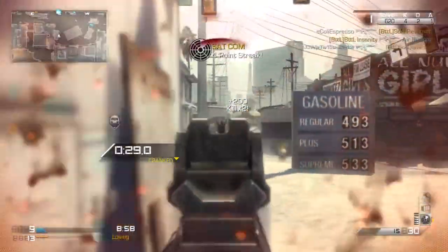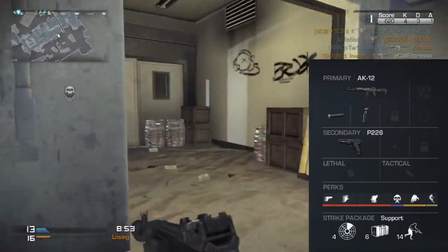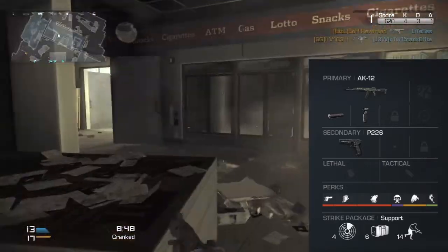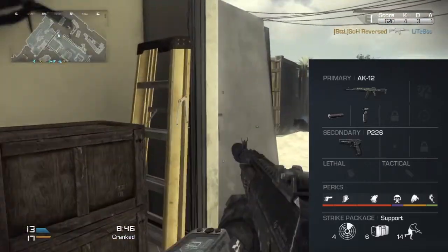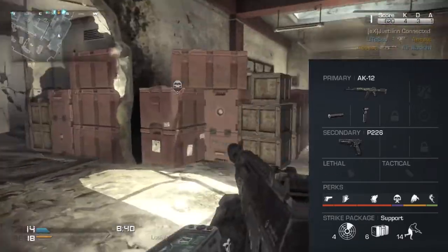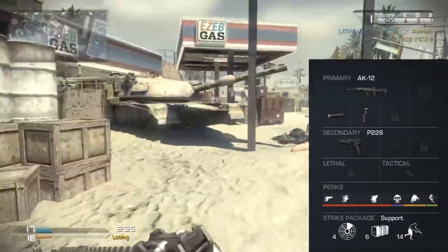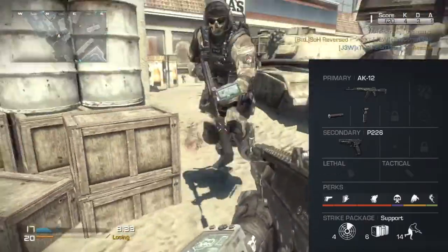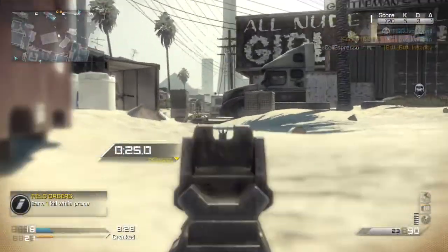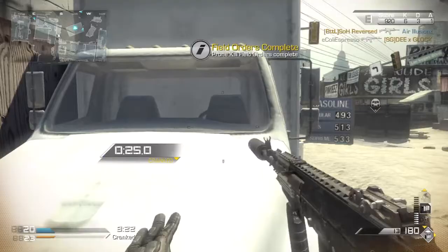I'm going to put the class setup on screen now and we're going to go over each piece in a little depth. The centerpoint is the AK-12, and I always put a suppressor and foregrip on it. The suppressor allows you to go around silently with a stealthy attitude, and the foregrip gives you much more control over the already low recoil. This gun has high accuracy, medium to high damage, large range, and super high mobility — and the silencer only decreases range just a tad.